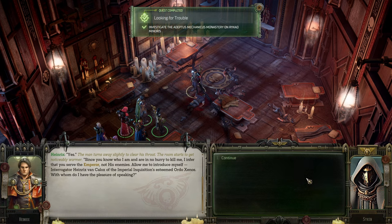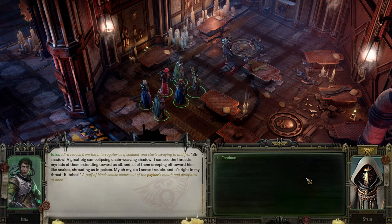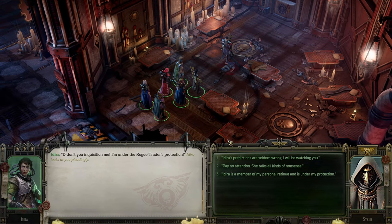Interrogator van Carlox, I presume. 'Well, since you know who I am and are in no hurry to kill me, I infer that you serve the emperor, not his enemies. Allow me to introduce myself — Interrogator Heinrichs van Carlox of the Imperial Inquisition, Esteemed Ordo Xenos. With whom do I have the pleasure of speaking?' A great big sun-eclipsing chain-weaving shadow — I can see the threads, myriads of them extending toward us all, creeping off toward him like snakes, shrouding us in poison. I sense trouble. A psyker — interesting — and a diviner at that. Even more interesting. Are you sanctioned?